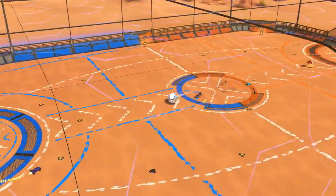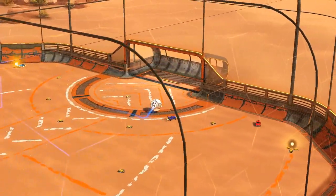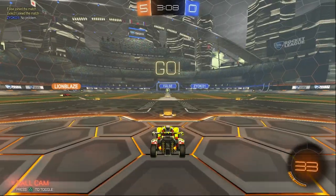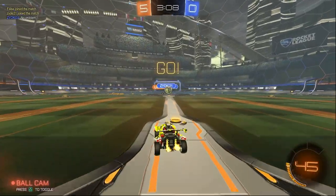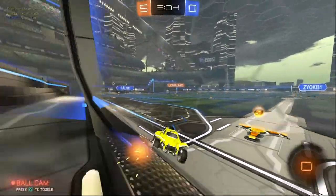Now, if all goes according to plan, your guy in the backfield should win a free ball that they can shoot straight at a wide open net. I know it might look too good to be true, but if you execute this right, this actually works more often than it doesn't.